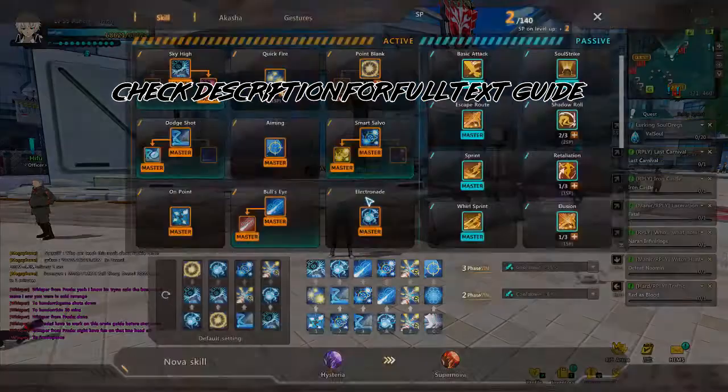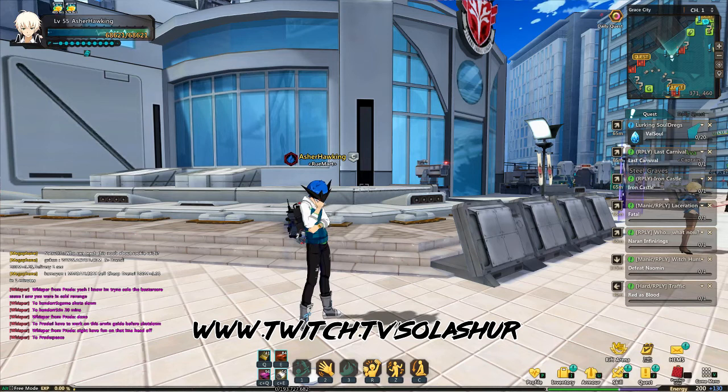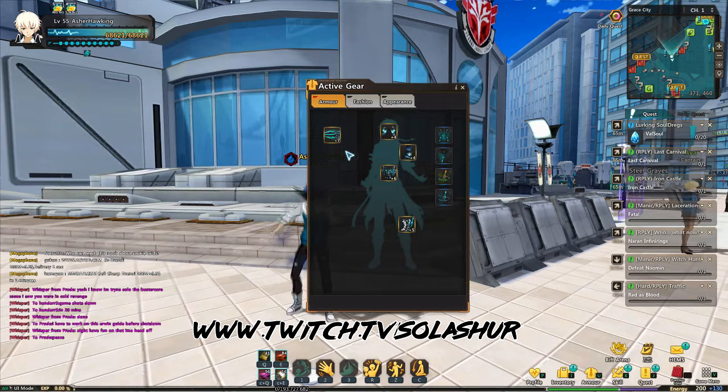What's up YouTube, it's your boy Soul Asher, aka Asher Brian, coming at you with an Erwin skill build performed live from my Twitch. Let's go ahead and jump right into it. Level 55 Erwin — here are the stats and gear you want to focus on.